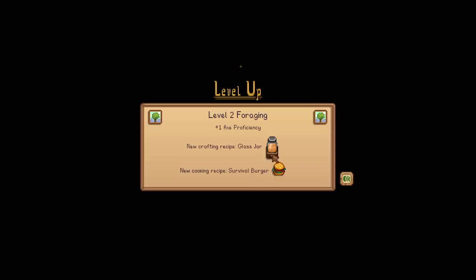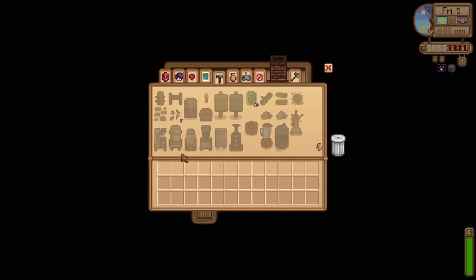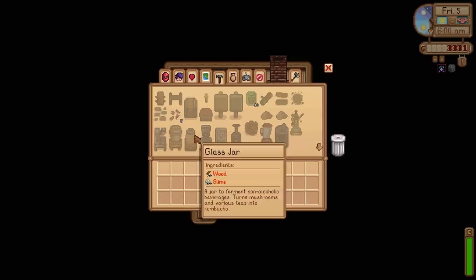We unlocked a new recipe: Glass Jar for level two foraging. So there's even more than what we started with. Glass jar — 20 wood and 100 slimes, a jar to ferment non-alcoholic beverages. Turns mushrooms and various teas into kombucha. Good Lord.